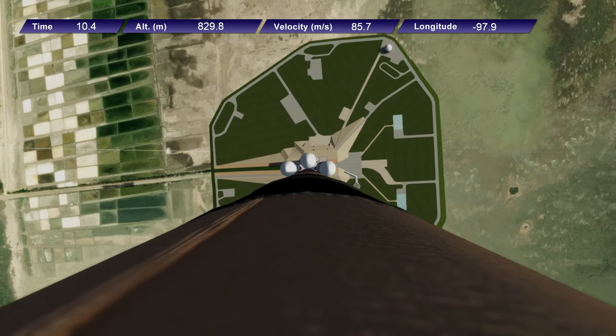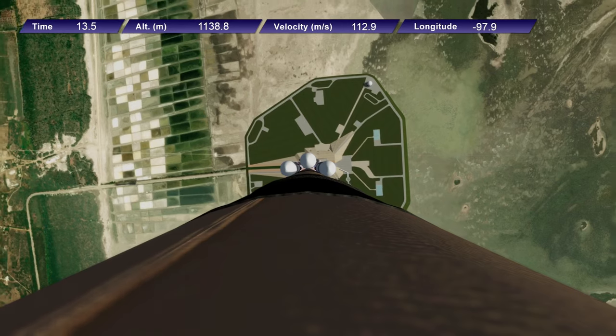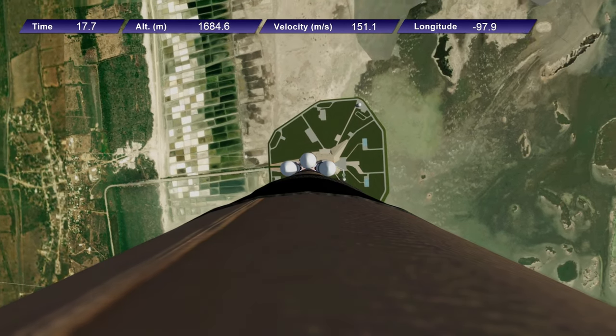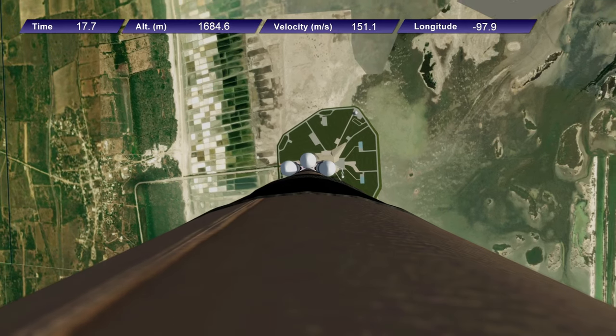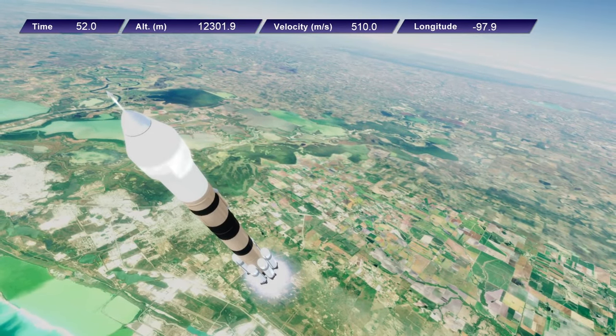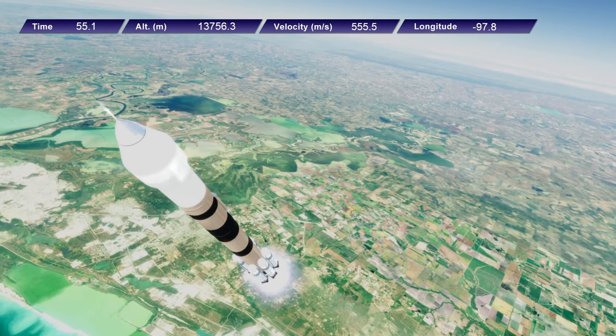After this we have the continuation of the construction of Newport depot with a new module. That depot is meant to supply various missions with propellant. It stores the propellant there and then they can pick it up from it in orbit. That's mainly for missions that are coming back from the moon, but we don't want to have them land in order to pick up the propellant.